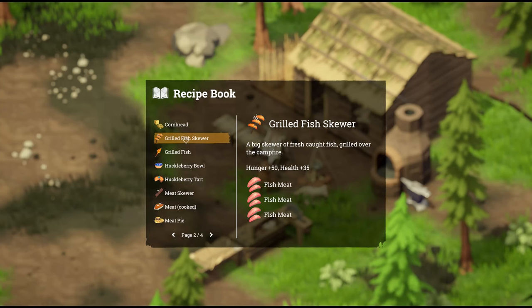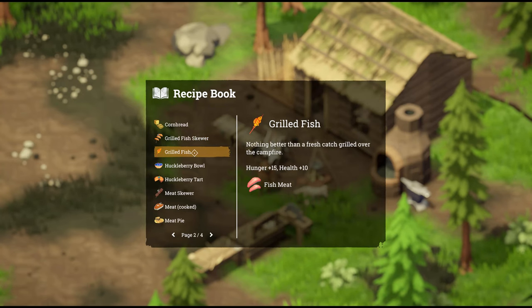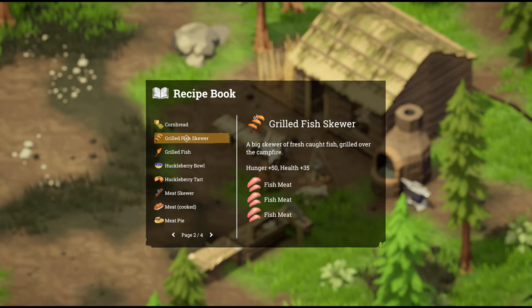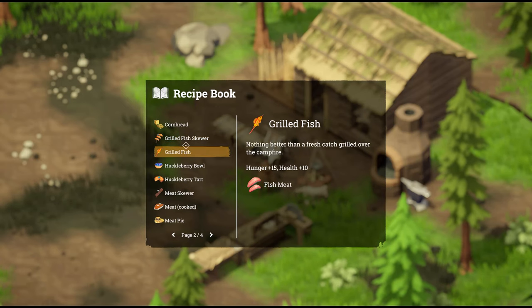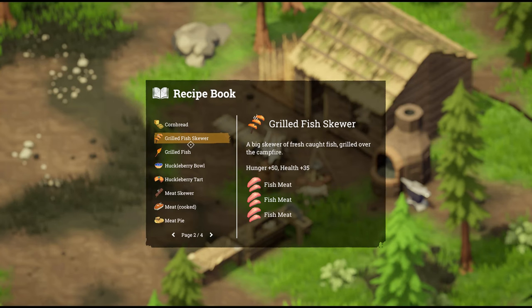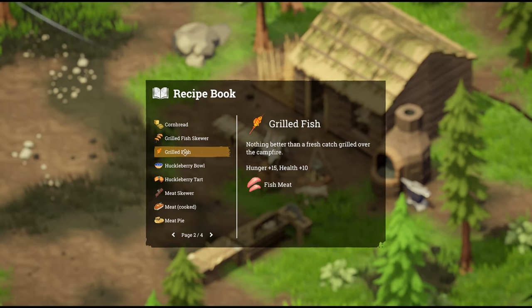Next up, we've got two types of grilled fish. Grilled fish is just a single fish meat, and then we've got grilled fish skewer, which is three fish meat. There's a little extra benefit to going with three — it saves inventory space, and if you multiply the hunger by three it comes to 45, plus you get an extra 5 health points. So the skewered version gives you plus 50 hunger and plus 35 health. If you're down on health, that's definitely a food to eat — maybe keep some skewers in your hot bar when fighting zombies.